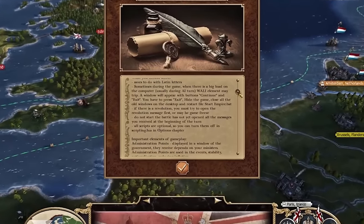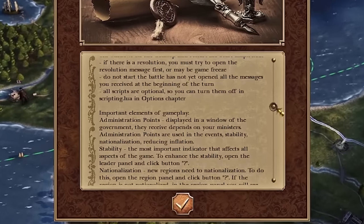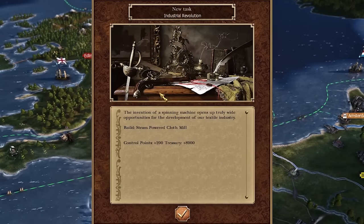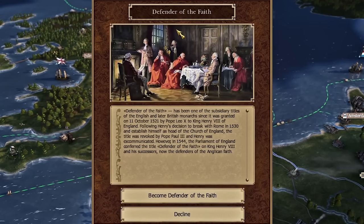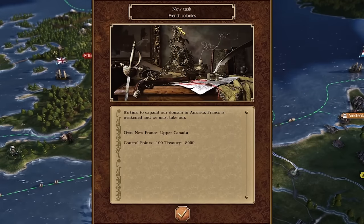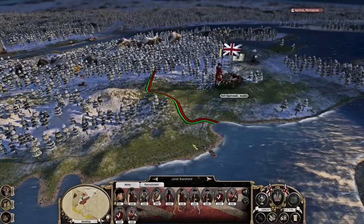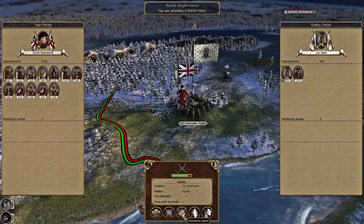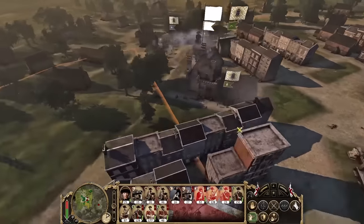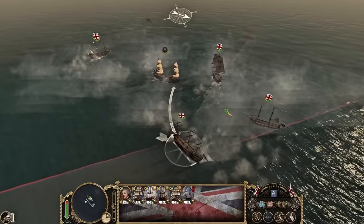Empire 2 Total War also integrates the popular Vedans disease mod, but this time more refined. This robust mod introduces elements like sporadic outbreaks of smallpox, cholera, and flu, as well as the possibility of fleets encountering storms at sea, natural disasters like earthquakes and volcanic eruptions, and a revamped trade system for ministers. It also addresses aspects like inflation, religion, and cultures, all of which have substantial impact on your faction. A significant portion of the campaign's enhancements derives from VDM directly, so players familiar with the mod will feel right at home in Empire 2.